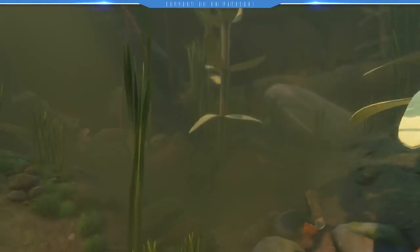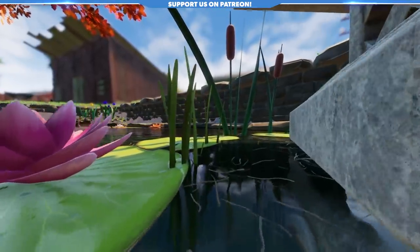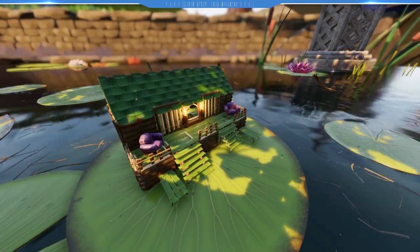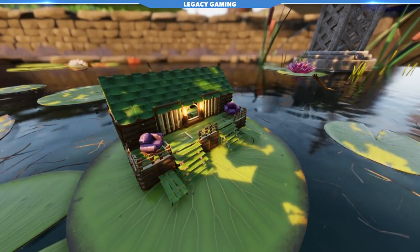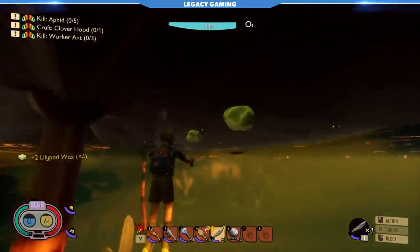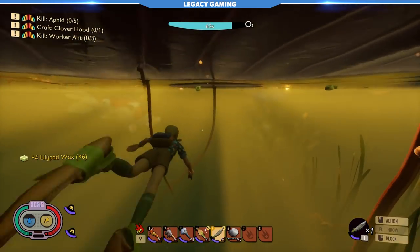Let's start from the top and work our way down. Right at the surface, you'll be able to find lily pads just about everywhere. Not only can these function as both a way across the water and a buildable surface, but beneath them they have these little globules of lily pad wax that all you need to do is simply harvest with your hand. Lily pad wax is used in just about everything in this new update, so you'll want to stock up on it.